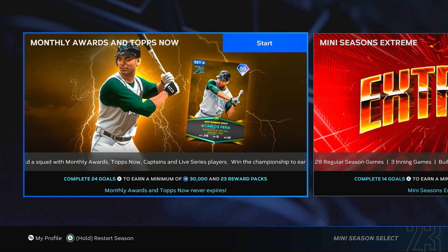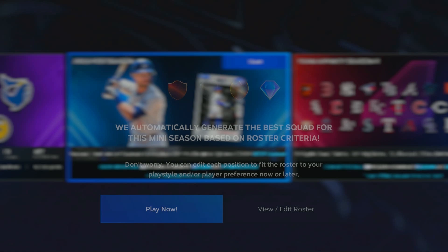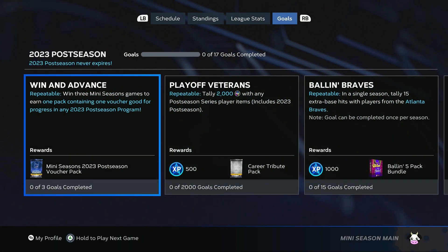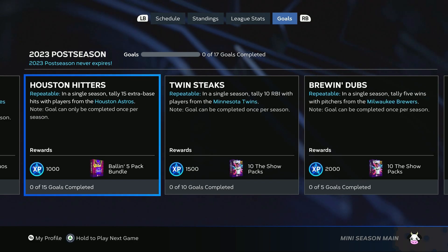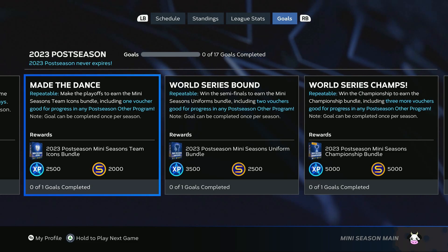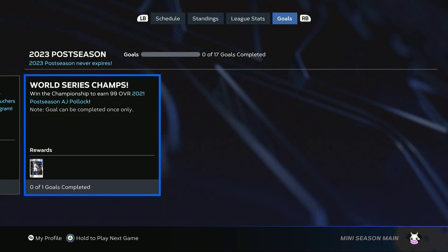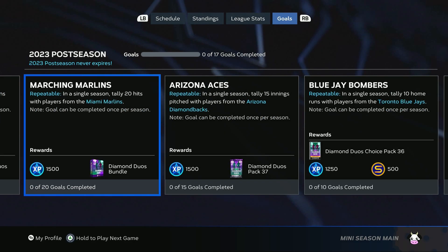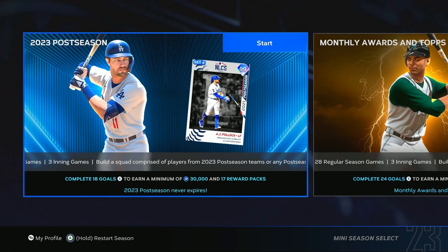So that's the wildcard program. You might have seen last week we got the new monthly awards mini season with that Carlos Pena. This week we have the 2023 postseason mini season with a 99 overall AJ Pollock, and there are apparently 17 reward packs that you're able to earn. The rewards include the mini seasons voucher, career tribute packs, ballin packs, diamond duos bundles, show packs, a diamond duos choice pack, mini seasons team icons, uniforms, and everything like that. You're able to earn the 99 overall AJ Pollock by winning the championship in this 2023 mini season. Unfortunately, because no one has unlocked the card, we're not able to see his attributes yet.